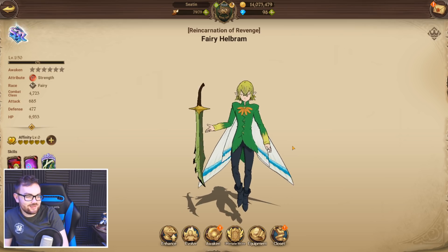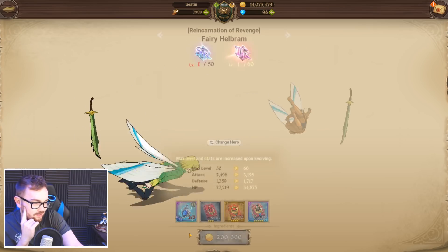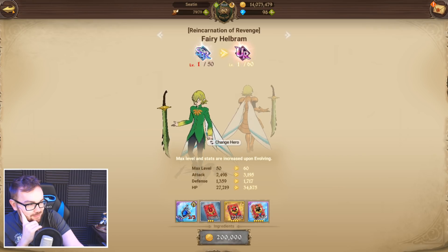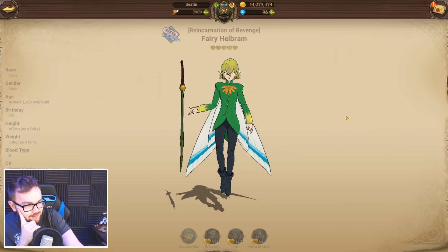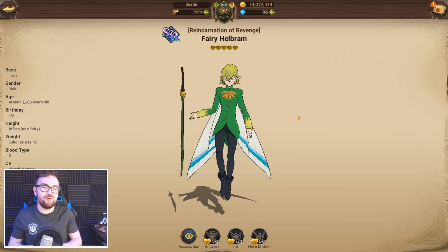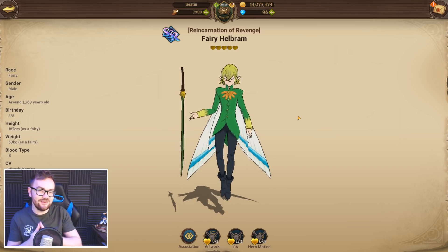I need to grind this man out and get him awakened. I'm going to buy the Six Star Awakened, and I think we can scrape together the materials to get him to level 70. I might need to whale out on a couple of SSR pendant packages. But there is a new event so I'm going to check that out and see what we can do. Ladies and gentlemen, if you did enjoy today's video, please smash that like button. Take care, I hope you have an absolutely fantastic day. Bye!